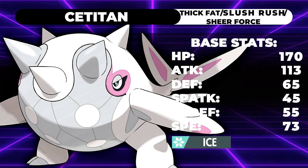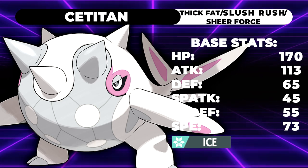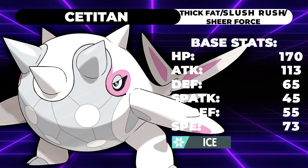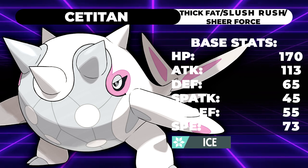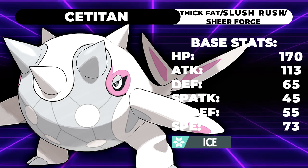Let's get into this moveset guide. Cetitan is a very cool Pokemon — one of my favorite designs of all time. He's just a big whale, and honestly the stats back it up. This guy's kind of crazy. Cetitan is a pure ice type, which is historically quite bad, but they really did this guy justice.